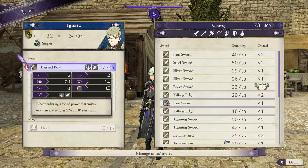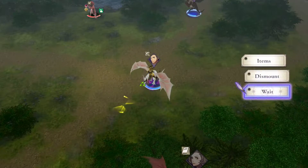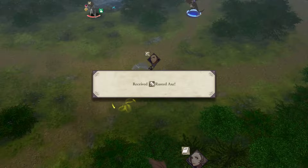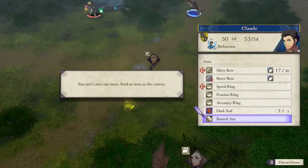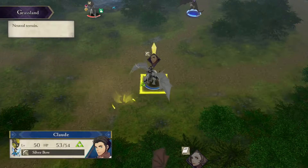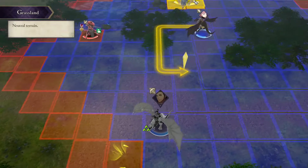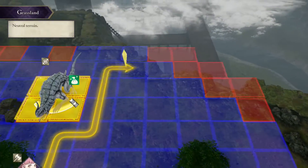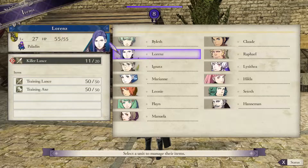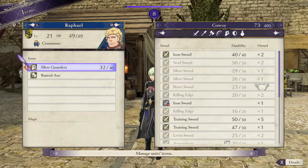Most of the time you'd probably just ignore these and think they're just a really bad weapon, or maybe a last resort if you've run out of other options. But before discarding all of these rusted weapons, just take a look at them — press the X button on the controller, and this will actually reveal what they can be forged into.